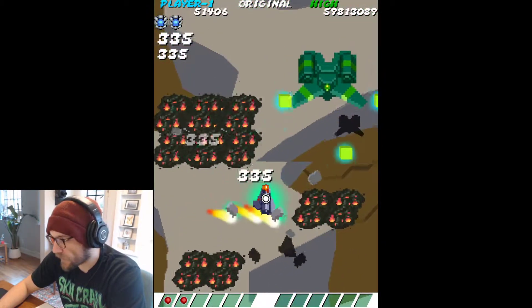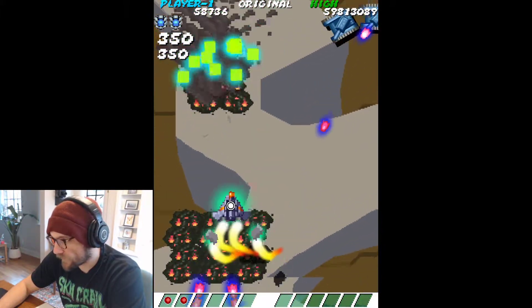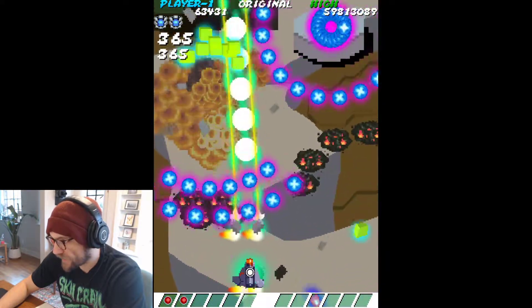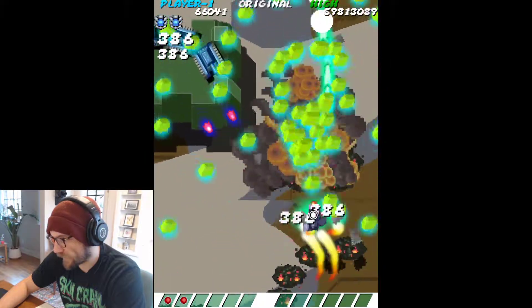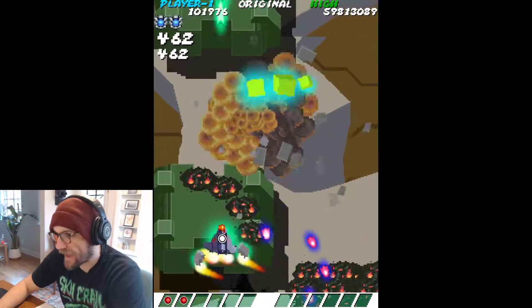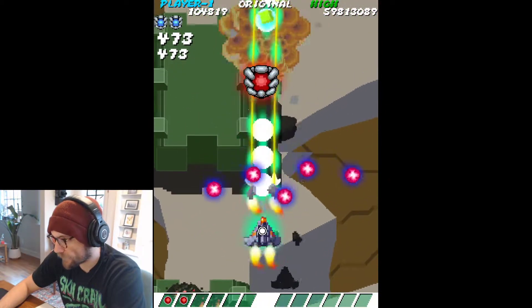One thing you will see when we get to the bosses: I did add phase changes to them. So now when you reach the partition points of their health bar, they will phase change and shift to a new pattern. There's a little recoil animation that plays on the bosses. I haven't added it to the mid bosses yet, but you will see it on the bosses.